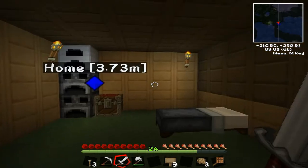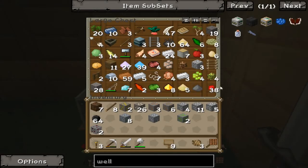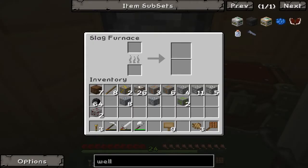Alright guys, new video, new episode! From last part I've done some mining - found some more redstone, a tiny bit of diamonds, seven which isn't all that much, and I found some sulfur. By the way, as soon as you kill creepers they now drop gunpowder and sulfur - I didn't know that, but I guess I do now.